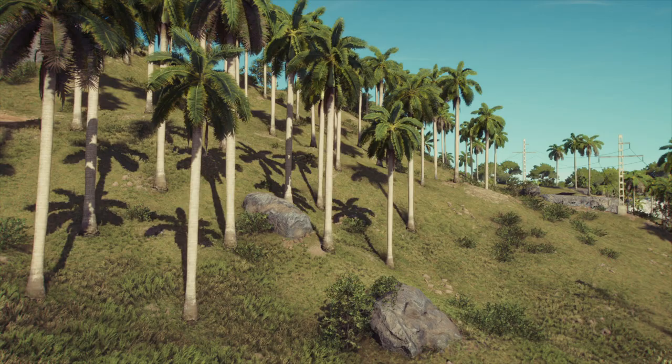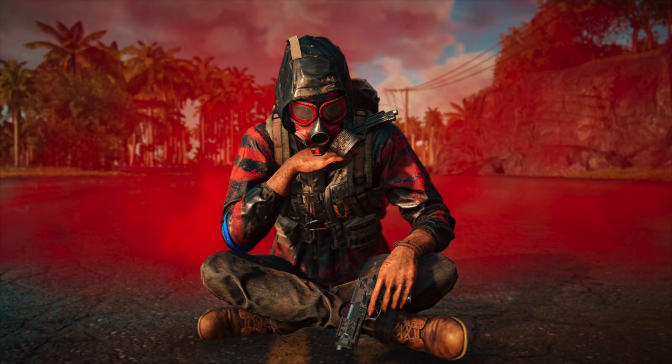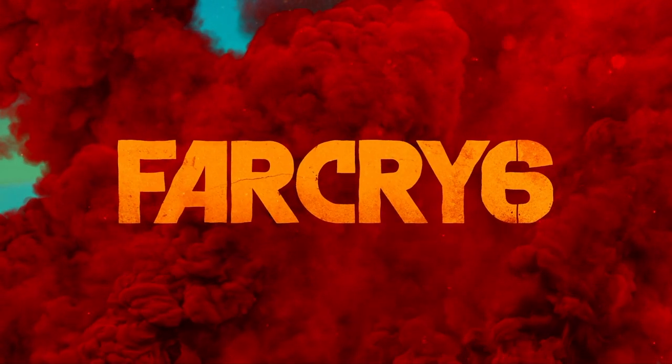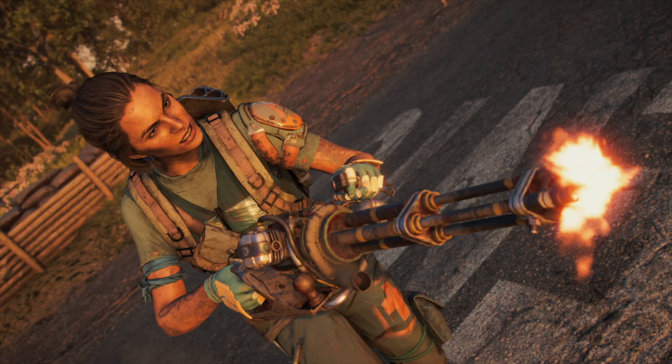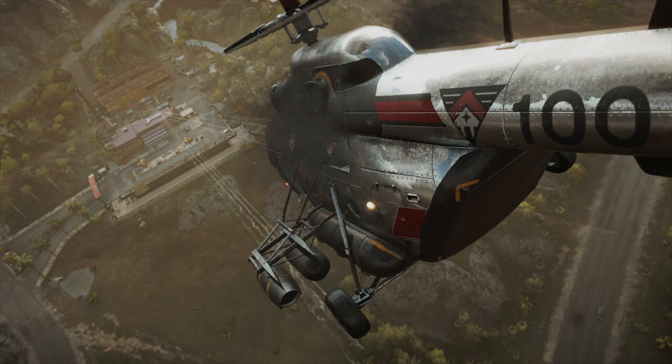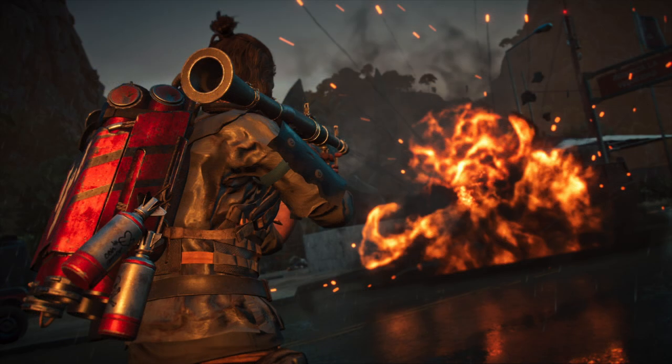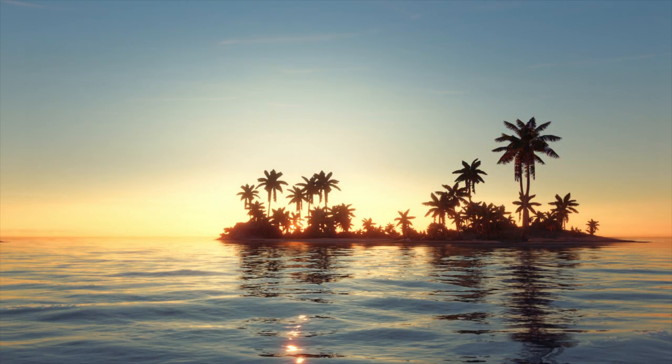Hi everyone, I'm Ruben, also known as DotPawn, and I'm a virtual photographer, meaning I take fancy screenshots of video games. In Far Cry 6 you play as Danny, a guerrilla soldier fighting to overthrow an evil dictator from the presidency of Yara, a tropical island filled with all kinds of beauty and dangers. This is the perfect setting for a photo mode, and I'm here today to show you how to get some nice photos.